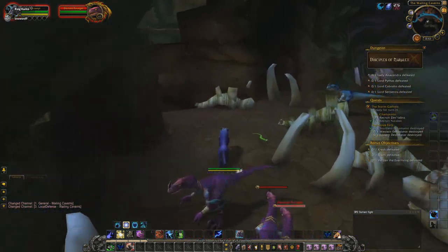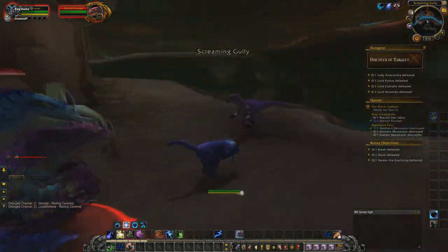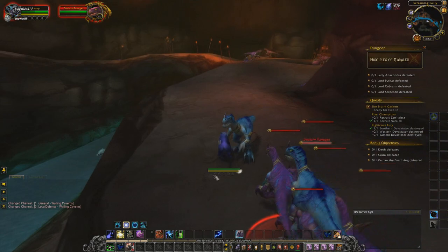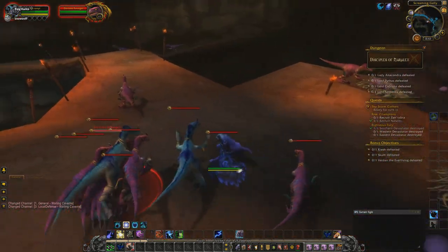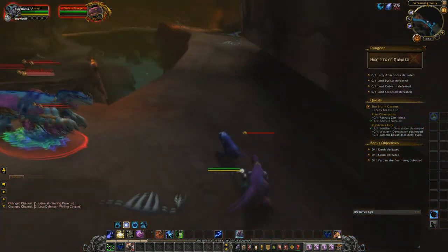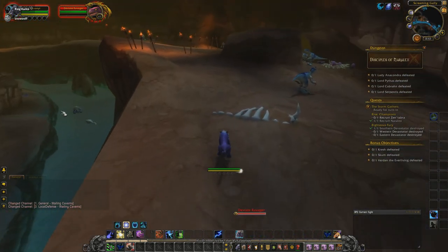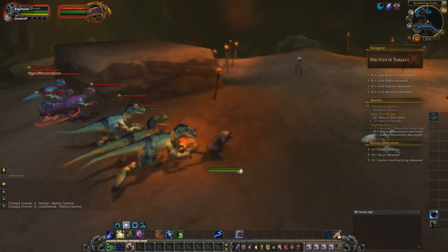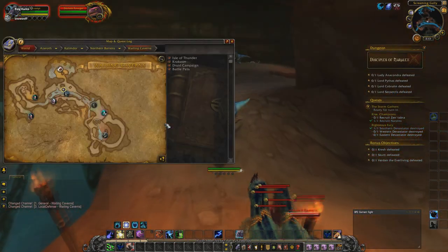There are two bosses that will spawn as elites. They have a set chance to spawn every time you start up the instance. They are down here, and if they are up you are going to want to kill them. There are a couple ways to do this instance — you can go kill all the bosses if you'd like. I like doing that because I ensure I have bigger drop chances. Down there is Crash — go ahead and kill him, as he will also drop some transmog pieces.